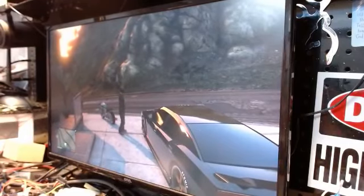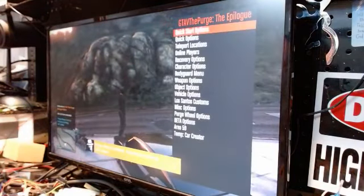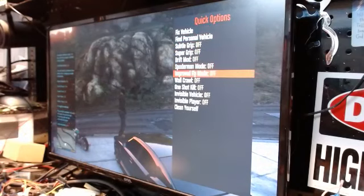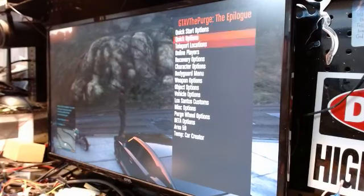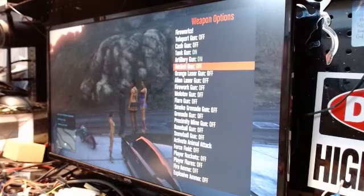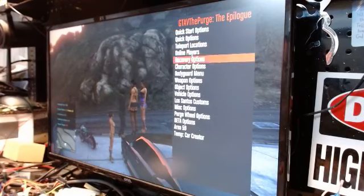We'll wait for the auto-save to pop up — there we go, hit A. We'll use D-pad left and X to open up the menu. We've got Quick Start options we can turn on. You've got Quick Options — we'll do Fly Mode. You've got Teleport Locations, Online Players, Recovery Options, Bodyguard Menu — you've got to have stun gun strippers hanging around, very important. Then Weapons Options — tank gun, artillery gun, grenade gun, fire ammo, explosive ammo.